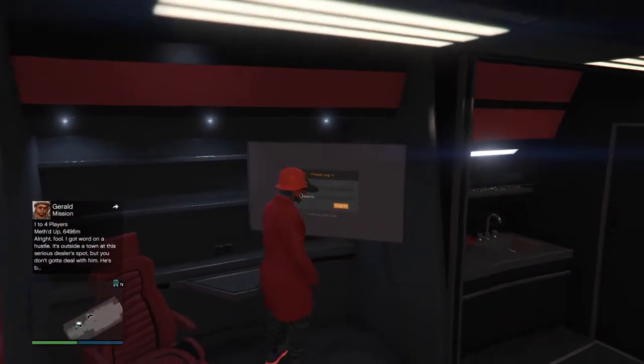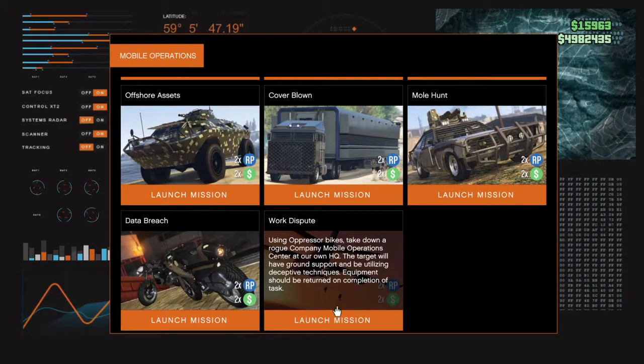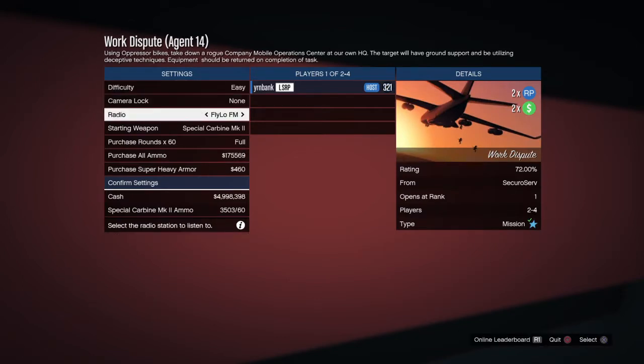Head over to the screen, make sure you're registered as CEO, click around the D-pad, log in, and you're going to want to hit this bottom mission — Work Dispute. It's the last mission for the Oppressor, the Mark 1, the regular version. Make it on easy so you have more team lives, just in case you mess up.